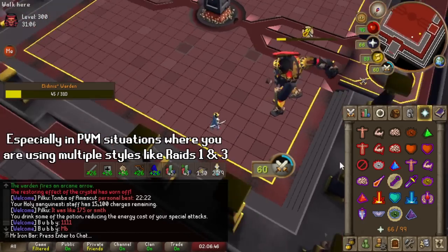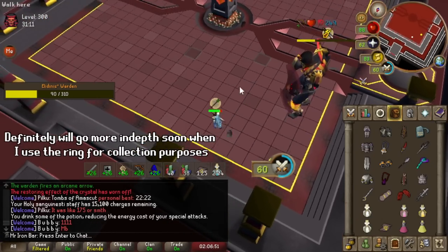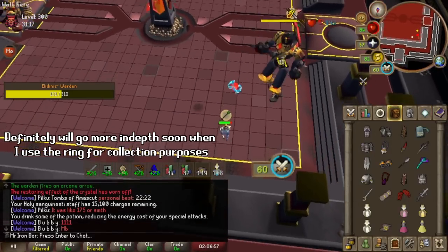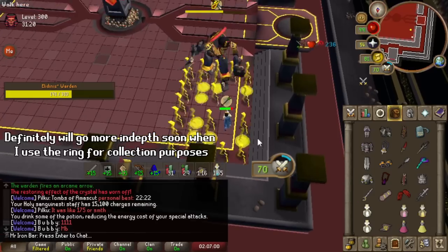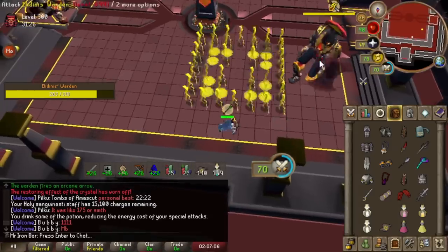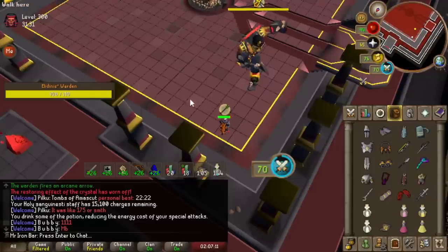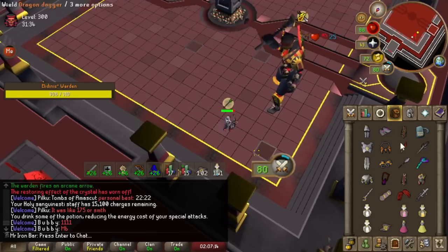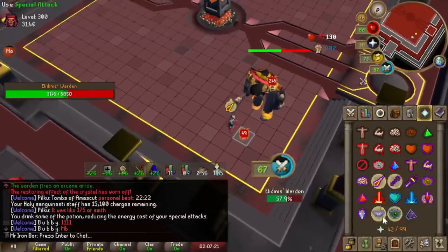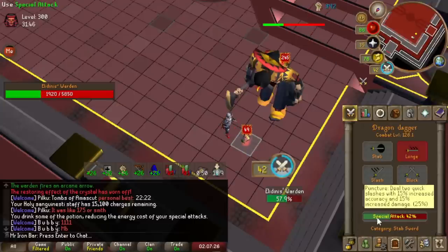I'm thinking this ring should easily be best in slot at Race 3 because you're speccing so, so much. We're going to be testing the ring at a few core places and talk about the practical uses for it, because it is arguably the most powerful ring in the game in versatility and effectiveness at PVM. With the Lightbearer, it takes only 15 seconds to get 10% special attack energy, which means only 2.5 minutes to get 100% spec back. Most fights in Race 3 for the bosses usually take at least 3-5 minutes.